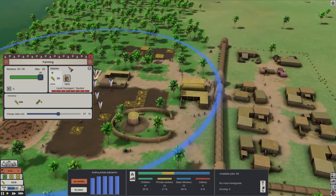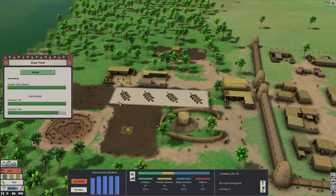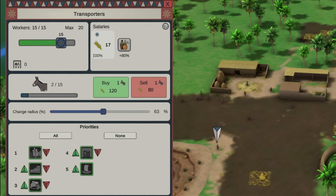Also, the way you pay your workers in state owned production chains and other state buildings is another example of a history lesson interwoven with gameplay. There is no gold coin treasury in Sumerians, because you pay your workers with actual goods like grain, beer and fabrics.